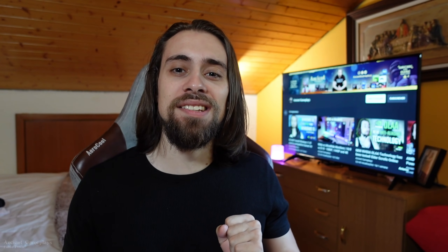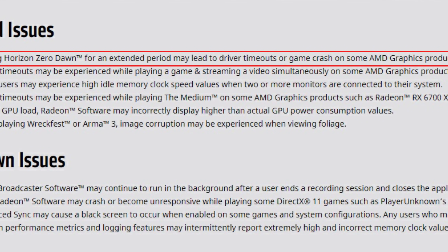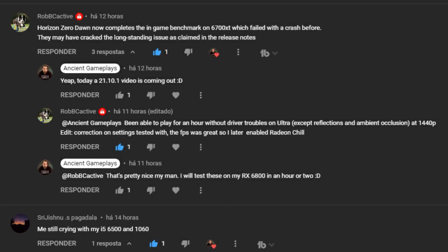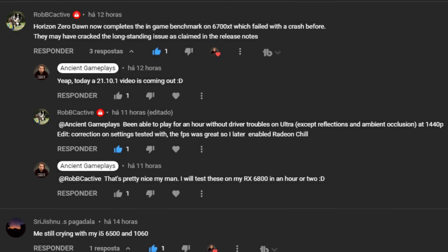Now moving to the fixed issues, which are the most interesting. One of the most annoying bugs in recent drivers was for people playing Horizon Zero Dawn on the RX 6700 XT — playing for an extended period would lead to driver timeouts or game crashes. This is now fixed. People in my comment section confirmed that the 6700 XT no longer has problems with Horizon Zero Dawn, so players no longer need to roll back to the 21.3.1 drivers just to play for more than an hour.